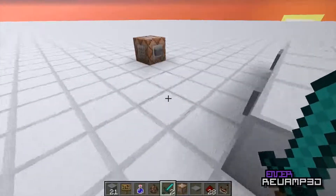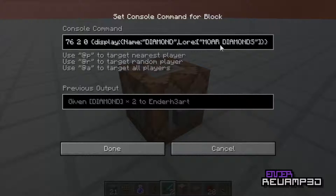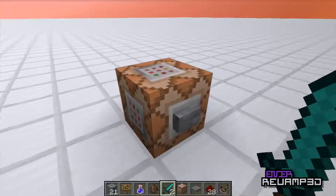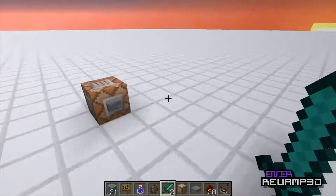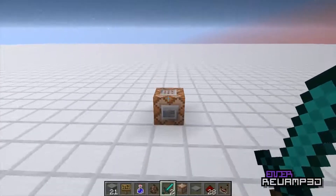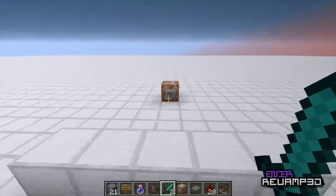You can't really change the color of the lore in command blocks, but you kind of can if you use MCEdit. You just have to use Texel Elf's custom command block data filter — I'll link that. He has a video showing you how to do it with text, but instead of text you can change it to commands.